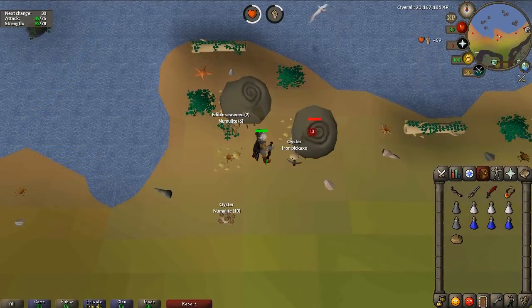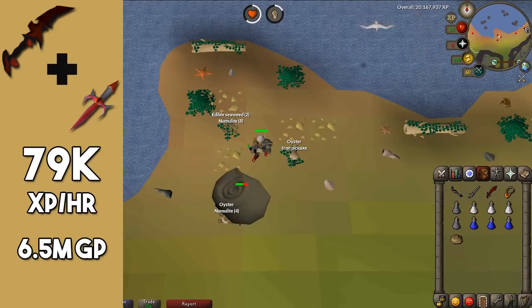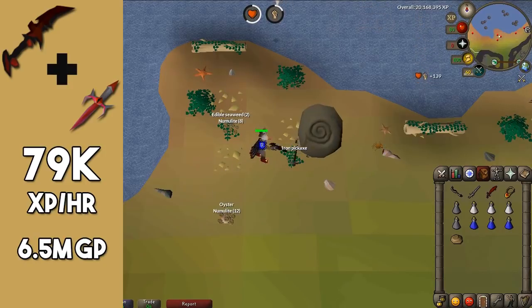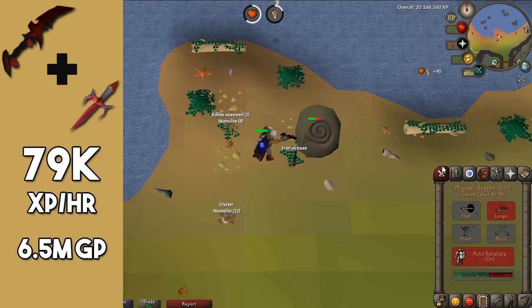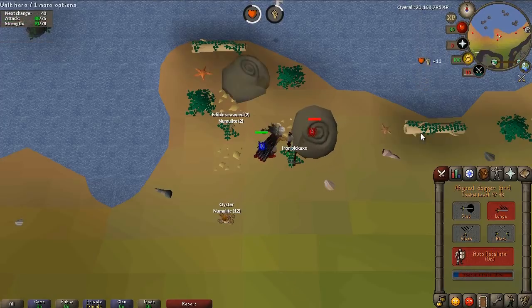The abyssal dagger is next, clocking in at about 79k an hour. It is good but it's not substantially better than the dragon scimitar. Definitely worth it if you have the money — the abyssal dagger is currently about 7 mil, so it's noticeably more expensive than most other weapons, but it does definitely pay off for the investment. Another benefit is that there are no quest requirements to wear this item. The special attack is definitely useful and does increase your XP per hour — it's pretty much the same as the dragon dagger special attack.